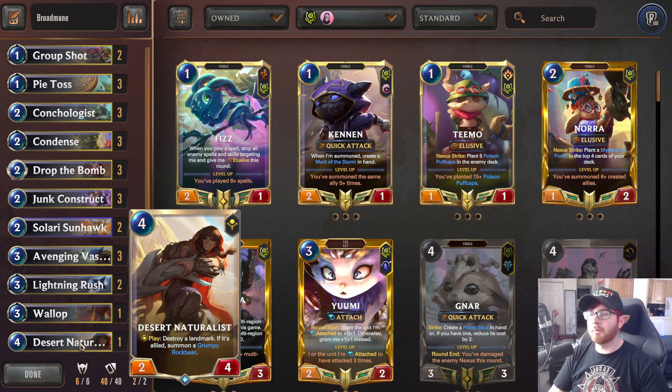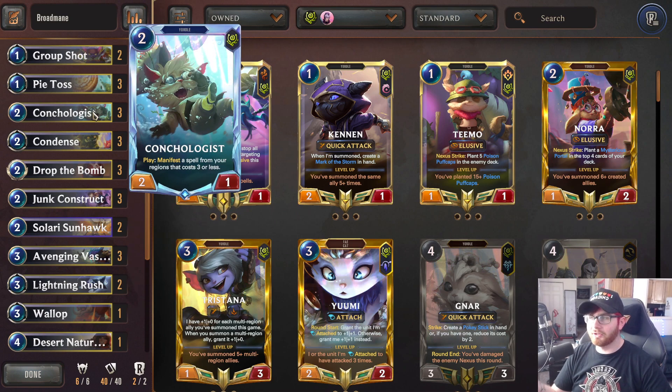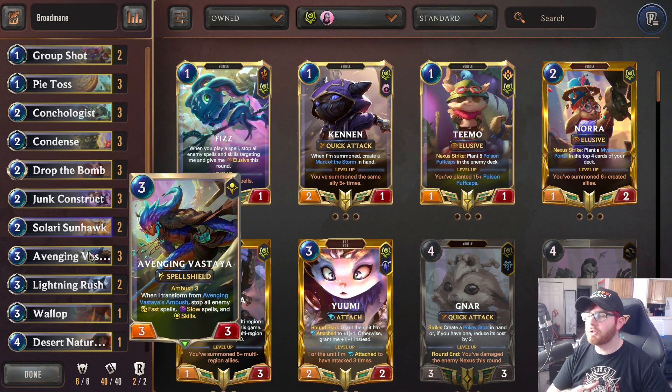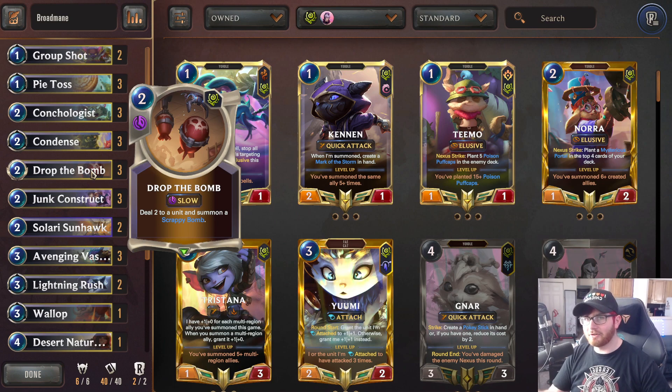Definitely, when you're playing against Reavers Road with this list, Reavers Road is the bigger problem card than Sirensong because of Fearsome. Your early game is full of Solari, Sunhawk, Junk Construct, Conchologist trying to be your blockers, and obviously when your opponent drops a Reavers Road and it fully resolves and they get the Fearsome, that's a huge issue for you. So I wanted some kind of landmark removal, and Desert Naturalist is obviously the best choice because Bandle City has horrible landmark removal and you're with Jinn, but you do have this built-in synergy with Drop the Bomb.